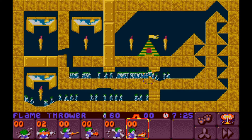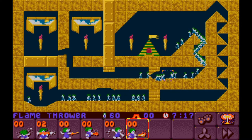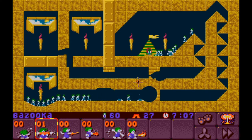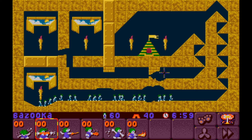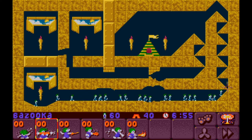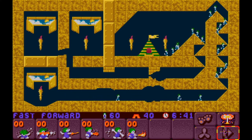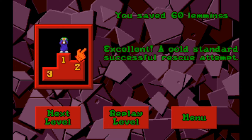Let's do the flamethrower — wow! The beginning starts kind of narrow and then it fans out. They can still get through it, so I'm fine with it. Let's see what the bazooka does — there's some blowback. Stunned but not dead. It did kind of wang you up against the wall there, but that's okay. Everybody should walk up through those triangles just fine. Let's use our fast forward motion to get everybody to the exit. Everybody got out. We saved everybody — 60 lemmings! A gold standard rescue successful attempt. We are going for the gold here.